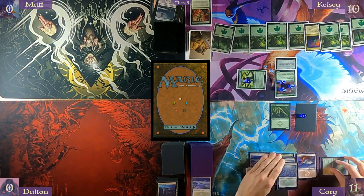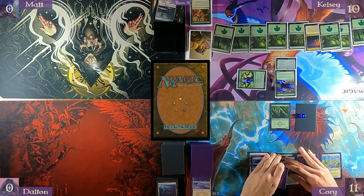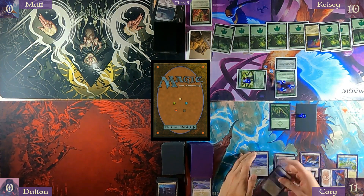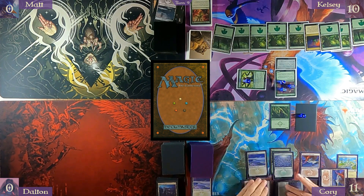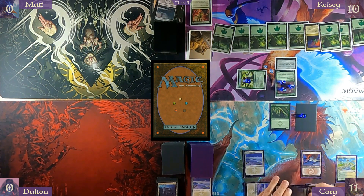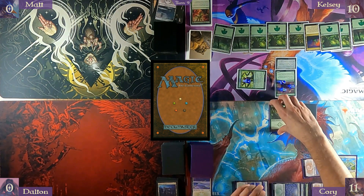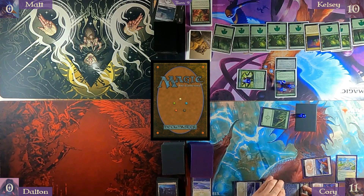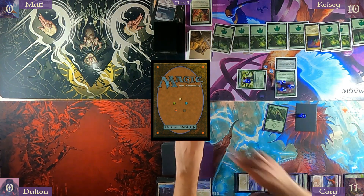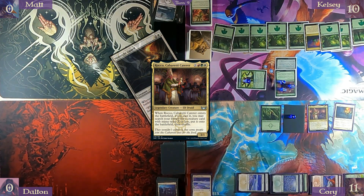My turn? Yeah, I'm in danger. I die. Get one turn just for funsies. Play a Mountain. I'll play it out — everybody knows I've got Presence of Gond in hand, I just have to play two of that. Pay Naya and two for the commander tax — cast Rocco X equals three — grab a Midnight Guard. Pass turn and then die.